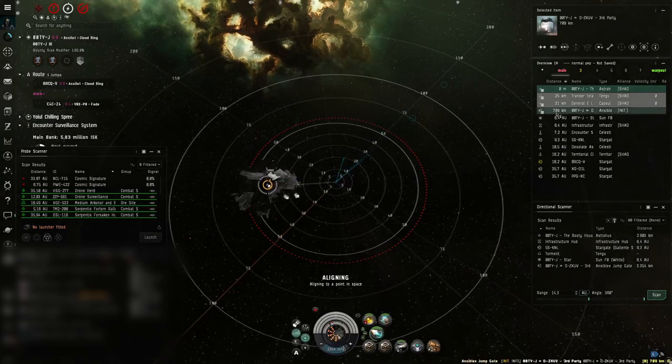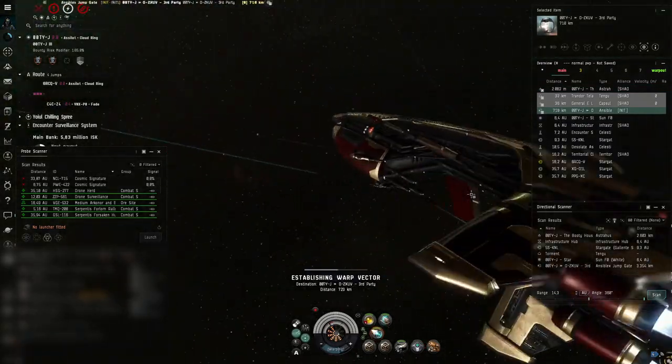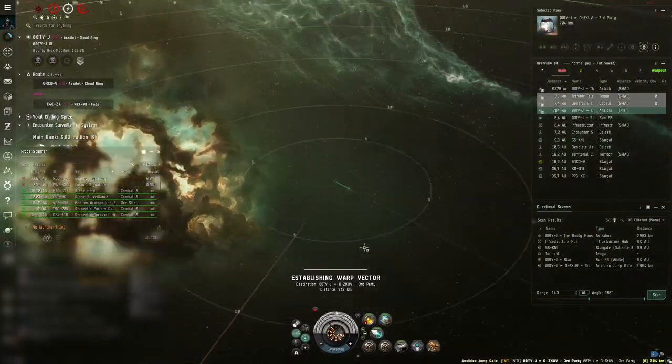Anyway, this is all from me guys. Now go ahead, grab your Retributions, grab your friends, and blow up some stuff. Did I mention that this ship does mainly EM damage, meaning it is perfect for killing Ishtars? Well, now I did. Hope to see you guys next time.